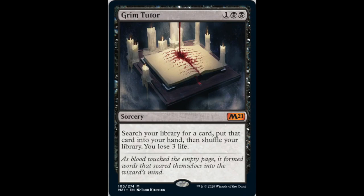Grim Tutor — one and two black. Probably the best card in the set. I would be shocked if they somehow reprinted a card more valuable in the set. This is how you do it: once you put a card in a core set or standard set, it's just never going to survive. This card will never be a $300 card again — the regular version, I mean.